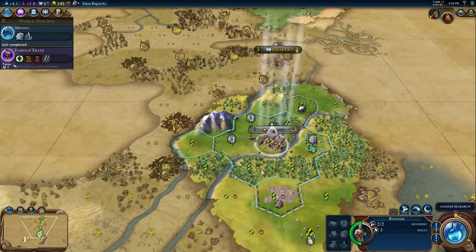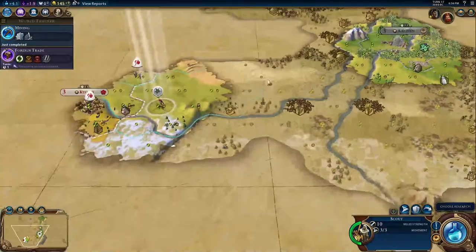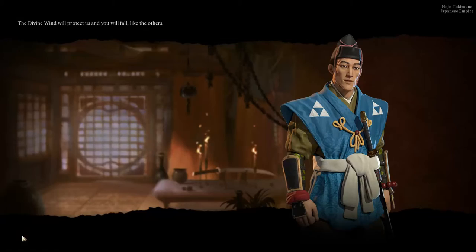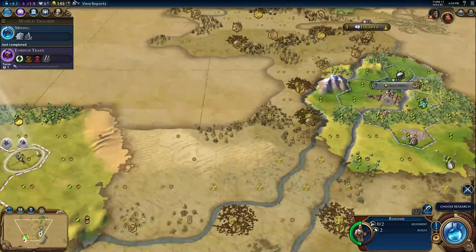Do we declare war on Japan and grab this worker? I think so — having an extra worker is really valuable and I do not care about pissing off Japan. So we're totally going to do this. Hey buddy, let's declare surprise war for no penalty. Let's go ahead and pop this worker. He's got no military to speak of, so we're just going to be able to escort this worker back through this unexplored terrain and then improve the capital some more.